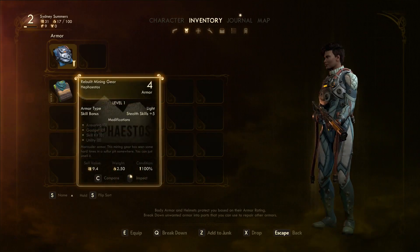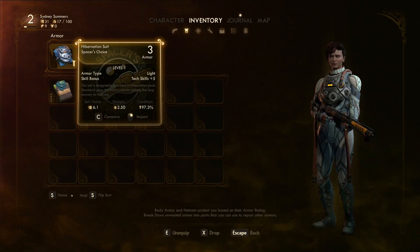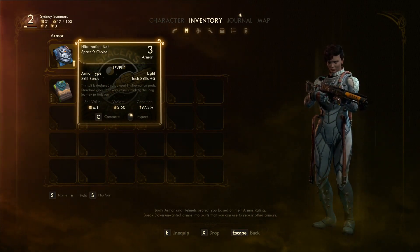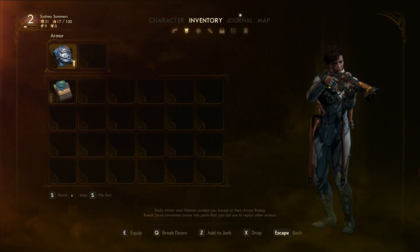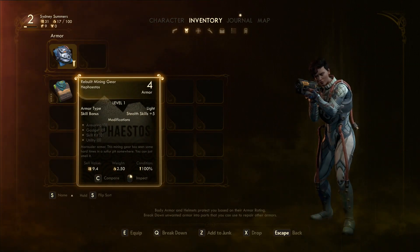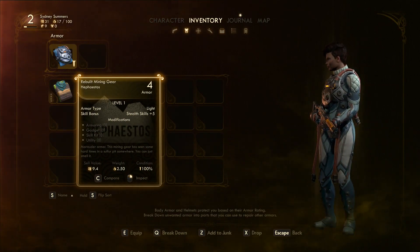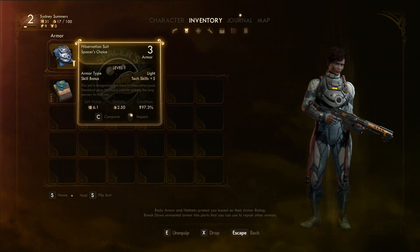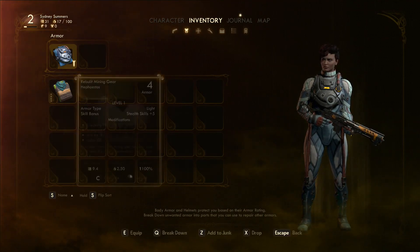We did get another piece of armor. The one we're wearing is level three light armor that gives plus five to tech. The new one we found is a rebuilt mining gear — armor level four, so a little better for defense, and it gives stealth skills plus five. So you're trading the tech bonus for stealth but getting better armor. I'm going to switch.